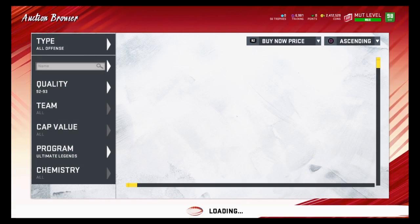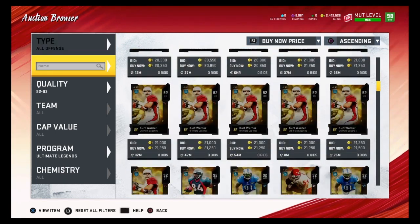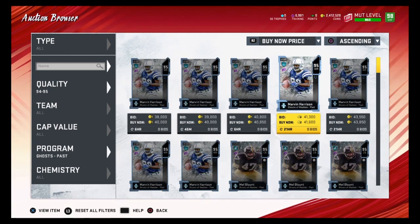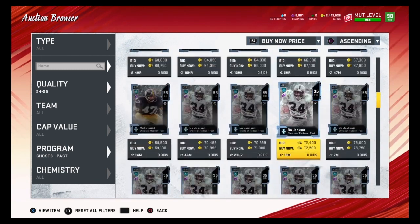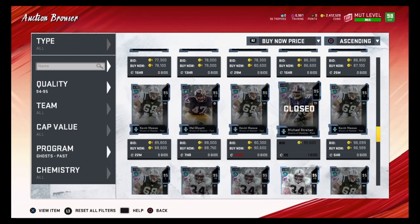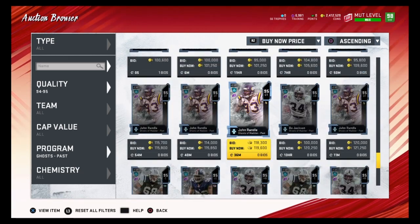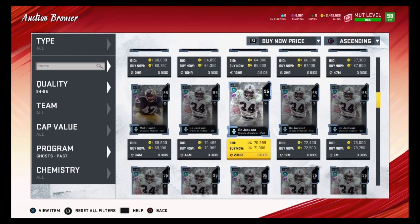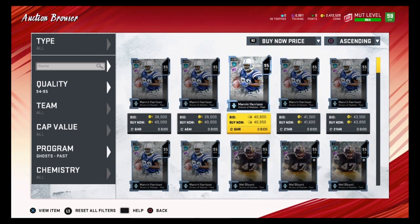Let me show you who you can pull from the Ghost of Madden Pass pack. I recommend doing this method on Fridays and Saturdays and then selling whoever you pull on Tuesdays and Wednesdays to make as much profit as possible. Right now the method is pretty risky — if I pull Marvin Harrison I'm losing about 30,000 coins, Mel Blount about 20,000 coins, Bo Jackson about 5,000 coins. But if I pull Kevin Away I'm getting about 10k, and if I pull Michael Strahan I'm getting about 20k. So John Randall, Michael Strahan, and Kevin Away will give profit, while Marvin Harrison, Mel Blount, and Bo Jackson will lose profit.